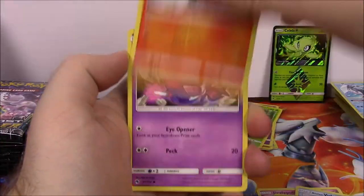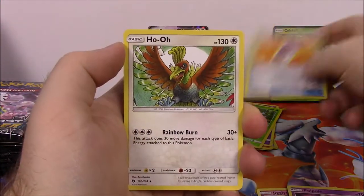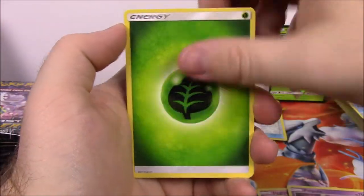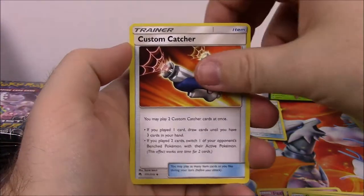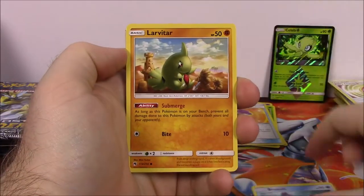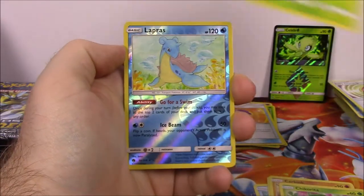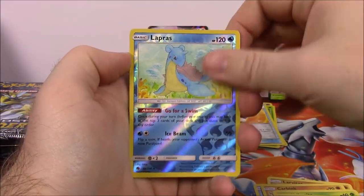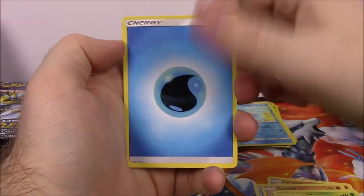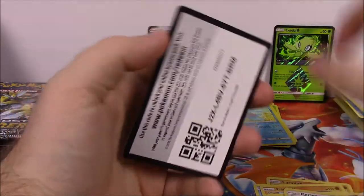Next is Jigglypuff, Mareep, Alolan Vulpix, Houndour, Poipole, Moomoo Milk Trainer Reverse Holo, and a Ho-Oh - oh there we got another one of the birds. Got a Ho-Oh there. Grass Energy, Grovyle, Custom Catcher Trainer, Fairy Charm Trainer, and the code. Next up we've got a Bruxish, Larvitar, Carbink, Chikorita, Scyther, Lapras Reverse Holo - again that looks nice - and a Dustox as our rare, non-holo. Water Energy, another Carbink, Shiinotic, and the code.